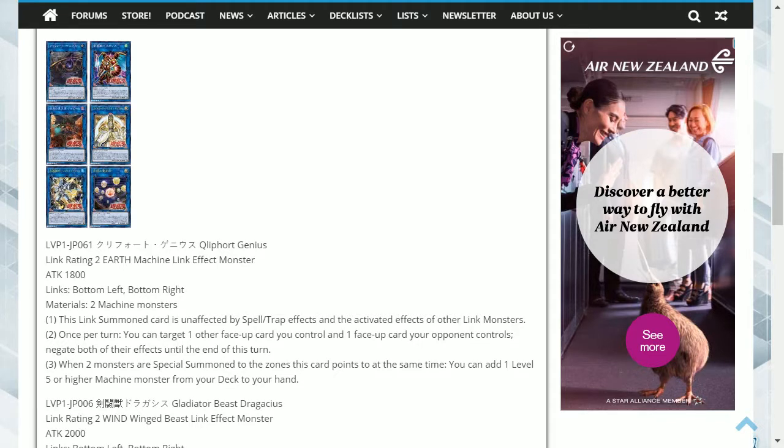Hey guys, what's up? We have the information about the Link Monsters that are supporting some of the older classic archetypes, and finally Konami has stopped teasing us and actually given proper information regarding 6 of them. The first is Clifford Genius.